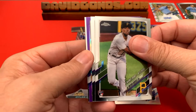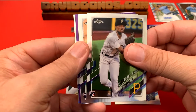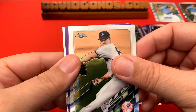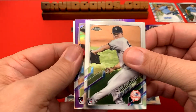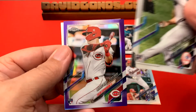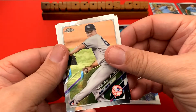All right, last pack. Bryan Hayes rookie debut — that's pretty sweet. Clark Schmidt, and then Lance Lynn, and our final purple refractor is Tyler Stevenson — very nice catcher for the Reds. Fantastic haul right there. That was a really nice one.